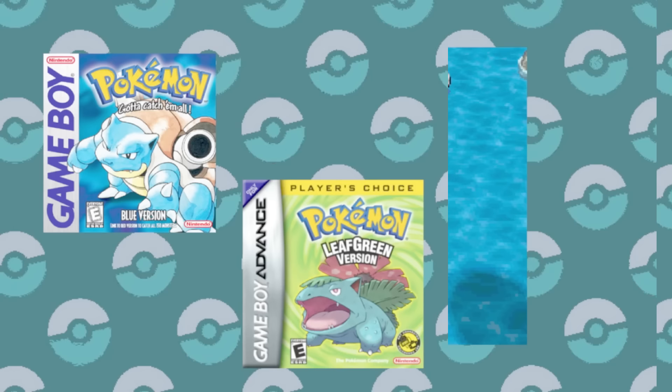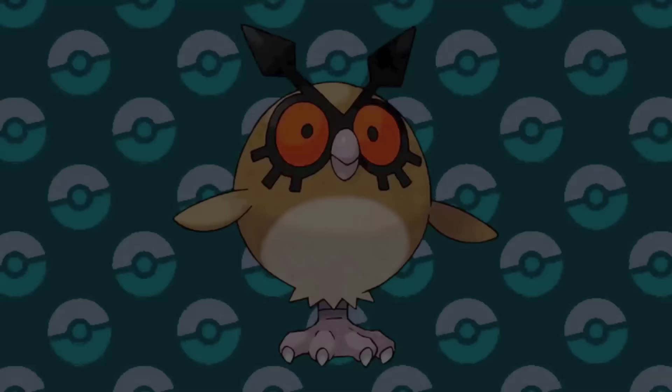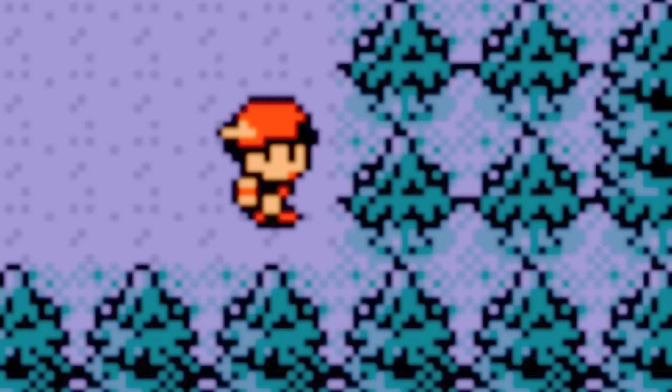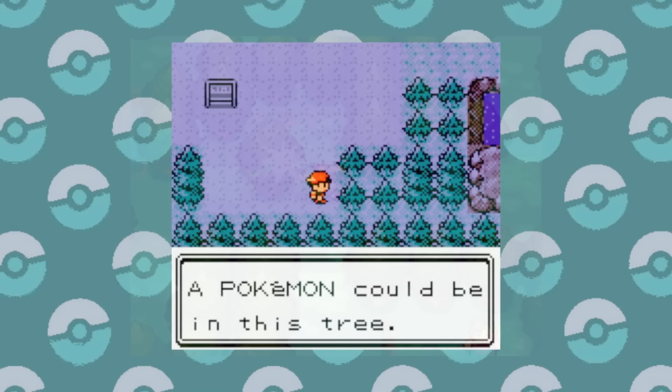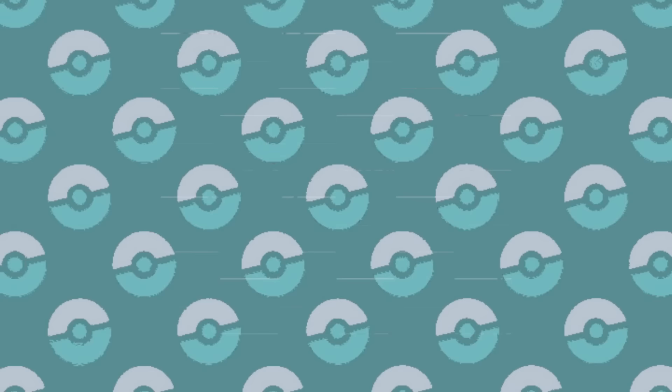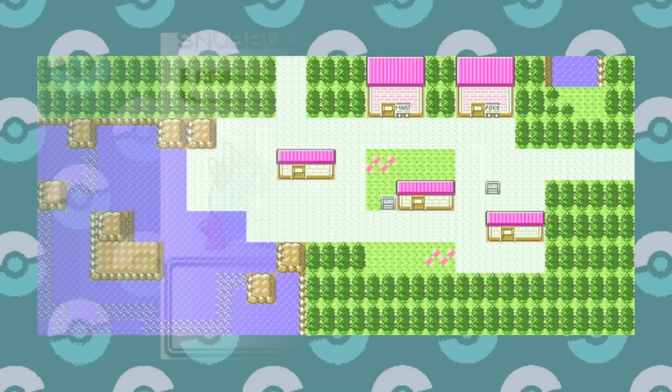Number 11 isn't far off with the Johto region, since Route 29 does house four different Pokémon — the ones we've seen already along with Sentret — and you can even find a Hoothoot here, but only at night. Technically there are plenty more Pokémon in Headbutt trees, but since you can't learn Headbutt until after Azalea Town, that doesn't seem very relevant. What is relevant is the access to Route 46 that you can explore right away, where the grass has Geodude, Spearow, and Jigglypuff. It'd be nice to have some Gen 2 Pokémon here, but variety is appreciated.